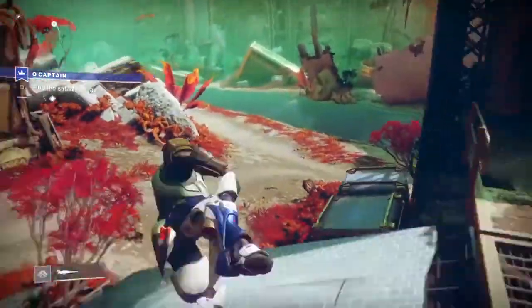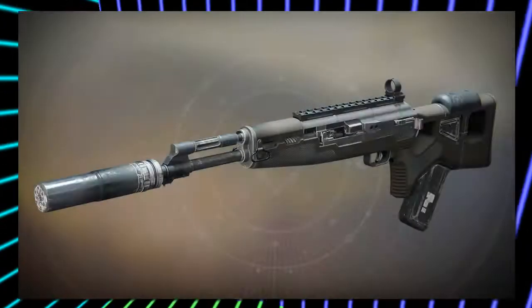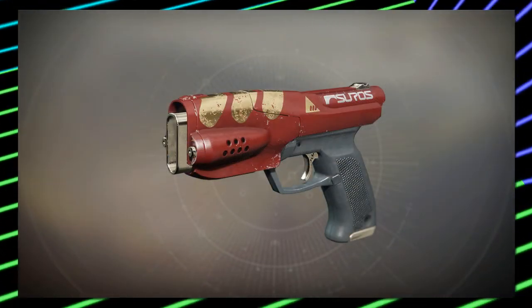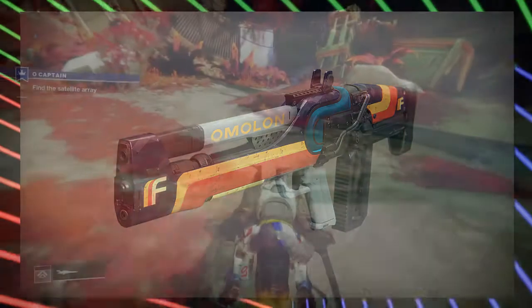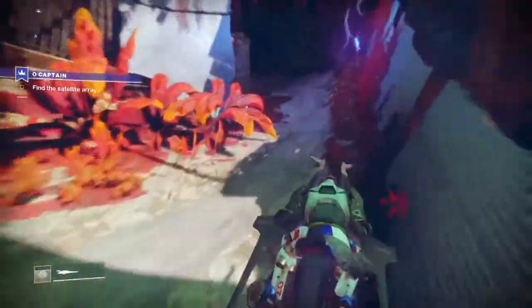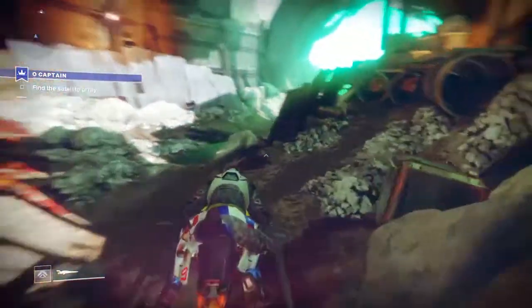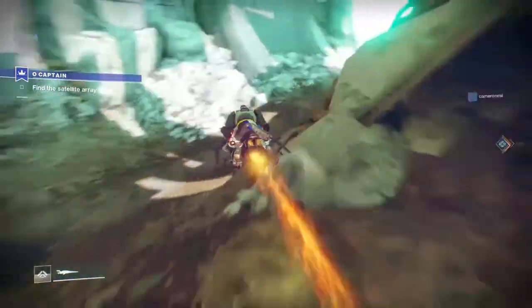The faction with the most XP by the end of the event will be crowned the winner and will offer an exclusive weapon at a discount to all who pledged allegiance. If Dead Orbit win the faction rally, this scout rifle is going to be for sale. But if New Monarchy win, this sidearm will be for sale. And if Future War Cult win, this pulse rifle will be for sale. The winning faction will be selling their chosen weapon for a thousand glimmer to anyone who pledged allegiance. But don't worry, the weapon will still be available to everyone else regardless of their chosen faction, but for an increased price of 50,000 glimmer, which is pretty pricey.